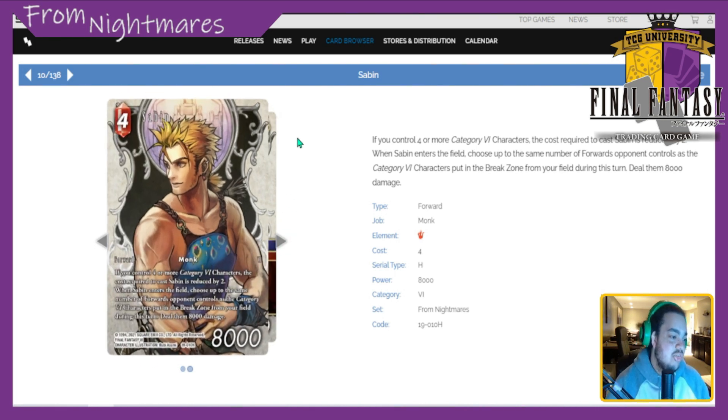Sabin has a full art too. He's a 4 CP 8k monk. If you control four or more Category 6 characters, the cost to cast Sabin is reduced by two. When he enters the field, choose up to the same number of forwards the opponent controls as the Category 6 characters put in the break zone from your field this turn, and deal them 8k damage — essentially Zidane for Cat 6 instead of Zidane just saying characters. He doesn't require you to break all your backups. He's good Sabin fodder for Aura Cannon, but in a Cat 6 deck you don't really want your guys dying — you're probably playing around freezing dudes. I'd put Sabin at 2.5 to 3; very middling. Aura Cannon with Edgar still lets him do that for free anyway.